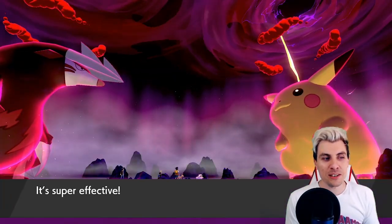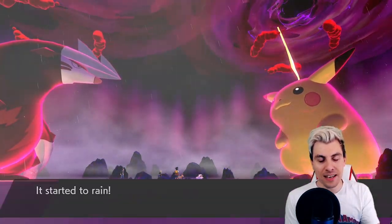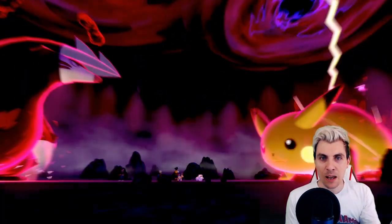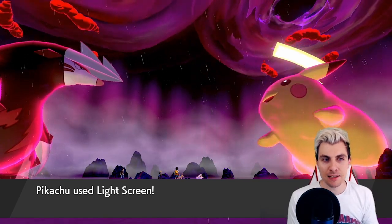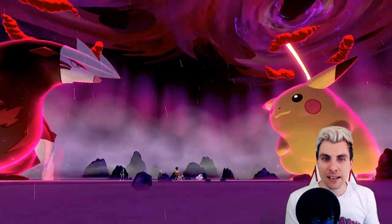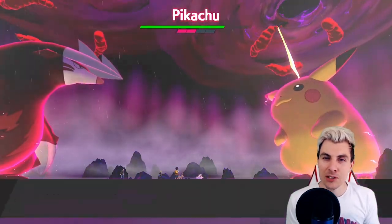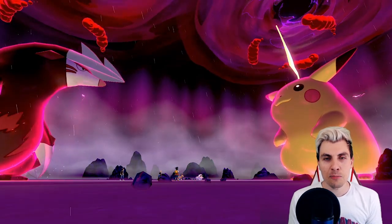What Pikachu can now do in a competitive sense is actually set Rain for a Water-type attacker sitting next to it that would otherwise be threatened by Electric-type attacks, with Lightning Rod pulling those attacks away. Set up the Rain, and then your Water type — especially if it has Swift Swim — it's quite a nice little combination you can pull with Pikachu.